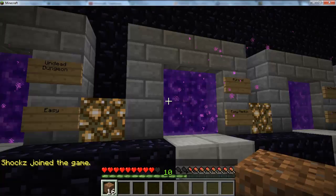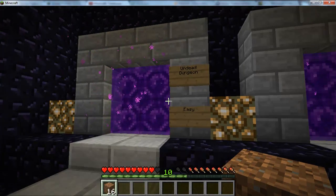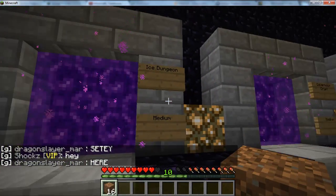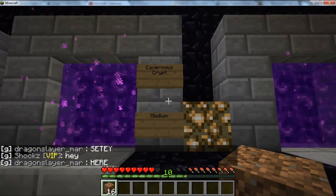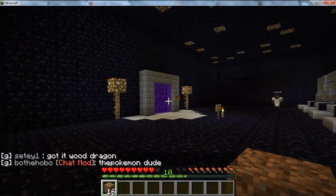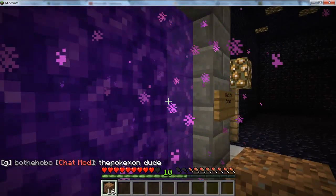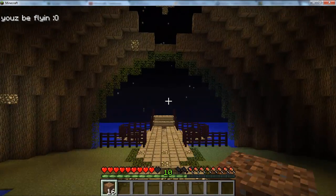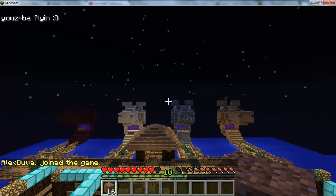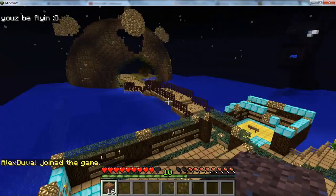I'm not going to go into each dungeon individually — I'll be doing that in separate videos. But here we have: the undead dungeon, pyramid, ice dungeon, cavernous crypt, twin fire, floating island, and spider hive. Some of them are simple but others are quite difficult, and the majority combine parkour and fighting, so they're usually a lot of fun — kind of a mini-game for the server.